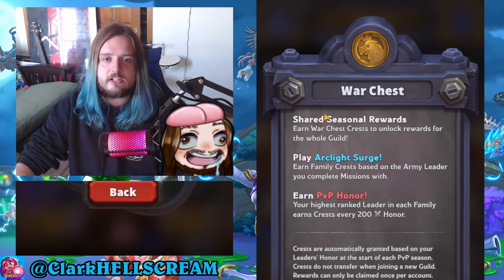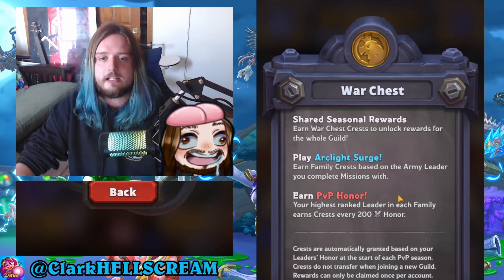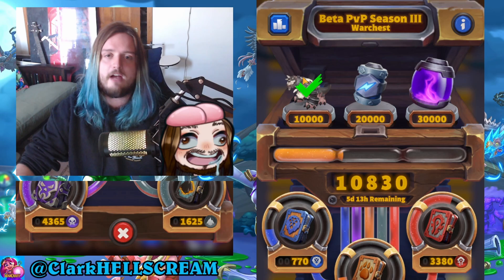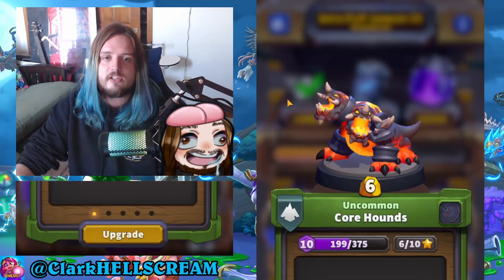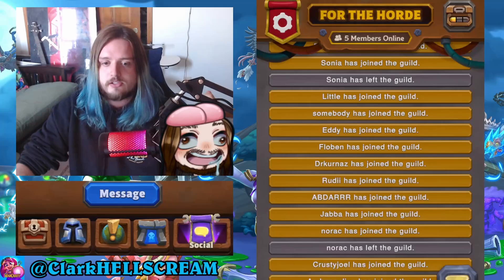Guild benefits include shared seasonal war chest rewards, earning family crests through arc-like surges, earning PVP honor crests, and automatic crest grants based on your leader's honor at the start of a PVP season. Crests don't transfer when joining a new guild, and rewards can only be claimed once per account. One of the guild rewards is a special mini only available by getting a high PVP rating or completing guild challenges — and the only reason I can get it this season is through guilds.